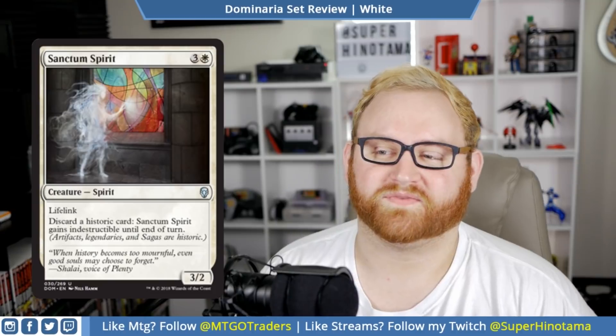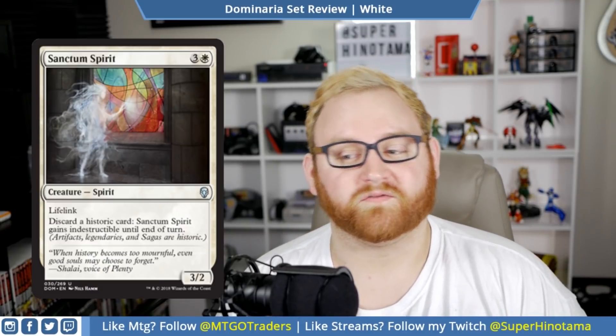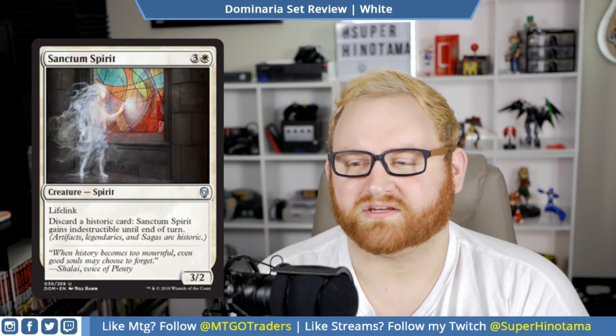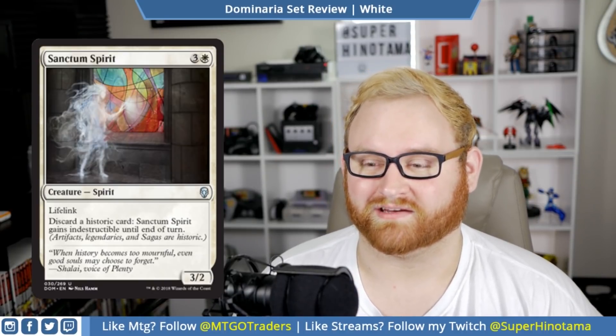Moving up, we have Sanctum Spirit. This is a four mana 3/2 lifelinker. Discard a historic card: Sanctum Spirit gains indestructible until end of turn. So we can discard an artifact, legendary, or saga from our hand. A four mana 3/2 with lifelink is okay, but making it indestructible for a turn is a little better since we can trade more advantageously. I think Sanctum Spirit is fine in draft and sealed — it's an uncommon, so you'll probably see one or two in the actual pool. In Standard, this will not see any kind of play whatsoever.